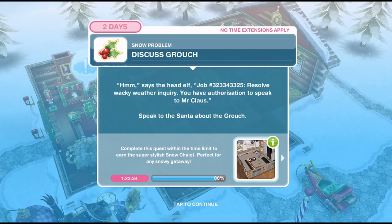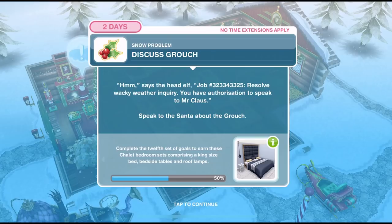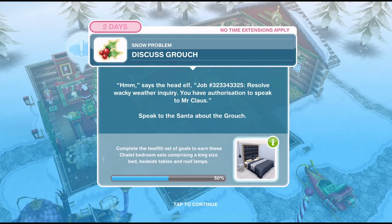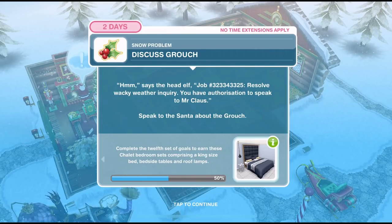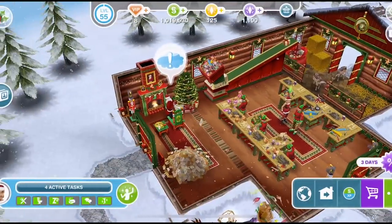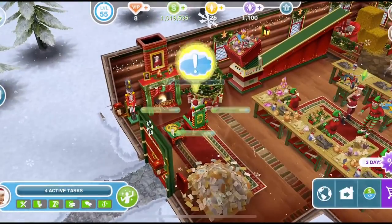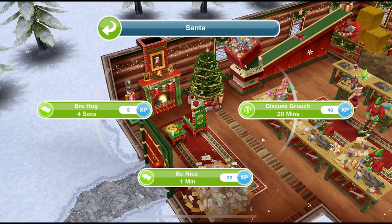We've finished discussing jobs again. Now we need to discuss the grouch. The head elf says: job number 323343325, resolve wacky weather inquiry. You have authorisation to speak to Mr. Claus. Speak to Santa about the grouch. Let's click on Santa and discuss grouch for 20 minutes.